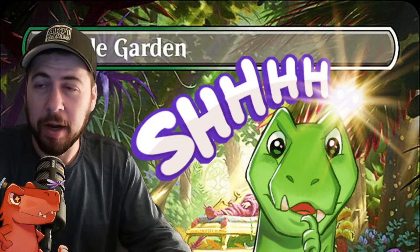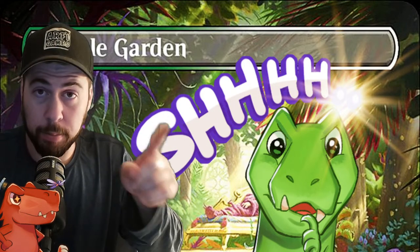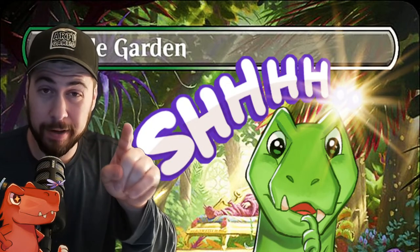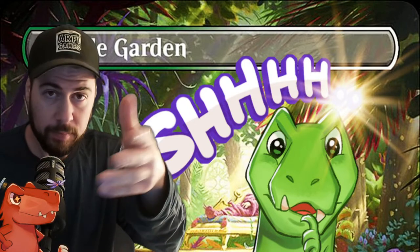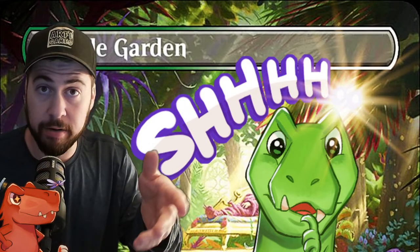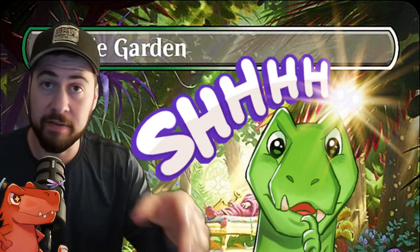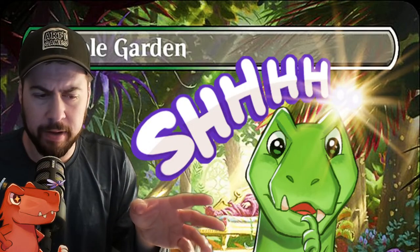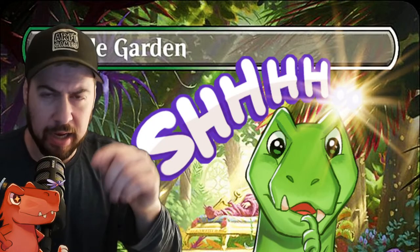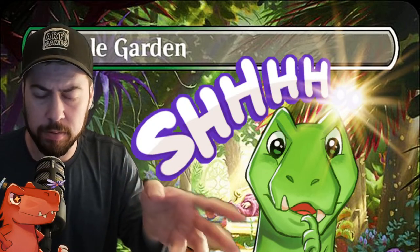Bright idea mentioning the Triome lands — always entering tapped but helping fix colors for sideboard options. I've splashed black for Extinction Event and Tear Asunder; if we kick it we get to exile any non-land permanent. The white splash covers Leyline of Sanctity or High Noon. One land specifically being a forest type with Dantha Triome, Ketria Triome if I want blue and red — very nice, with the cycling.